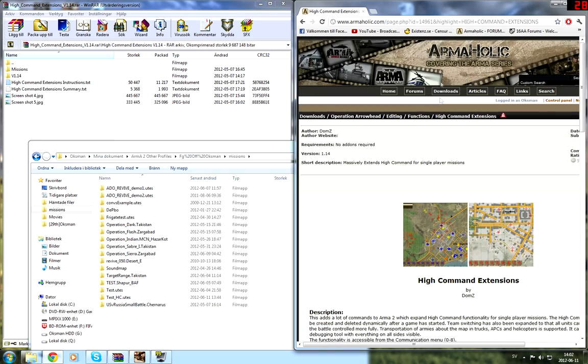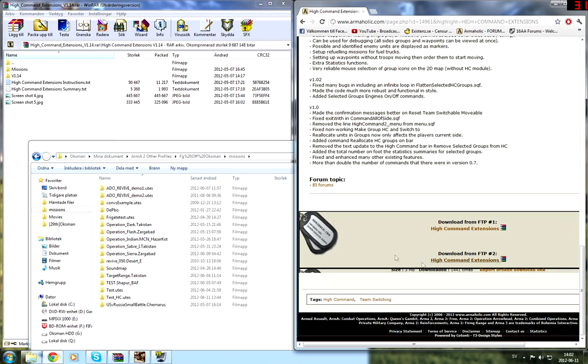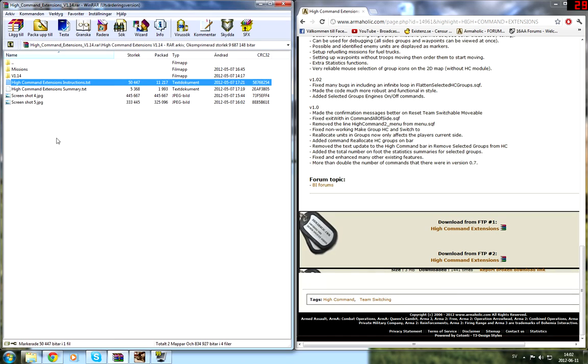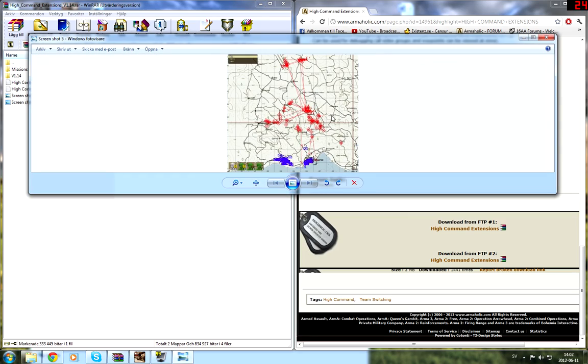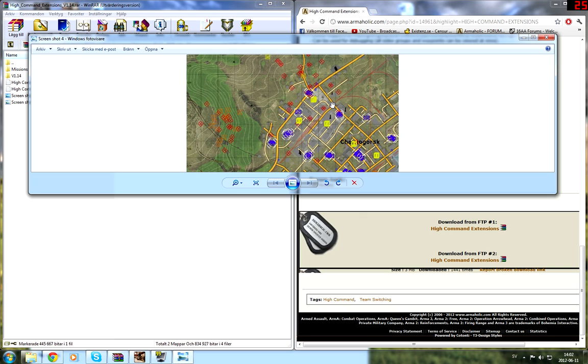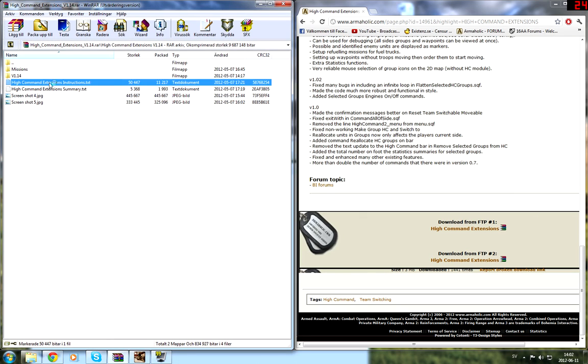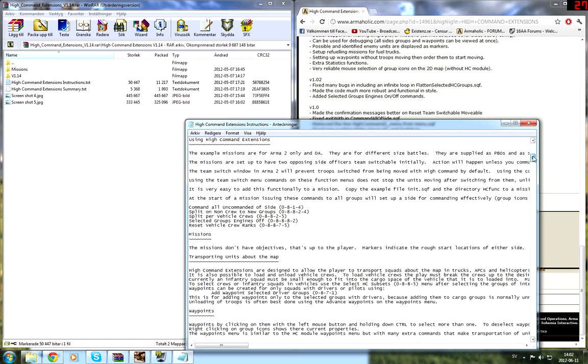Basically, here's a link. I'm gonna link this in the description and then you download this — you'll get a raw. So here you have some screenshots. I've not been fully updated about how to use this, but there's an instruction manual here.